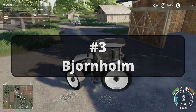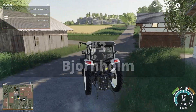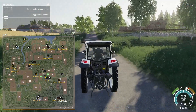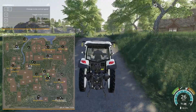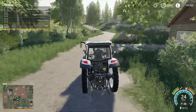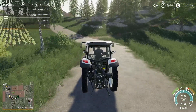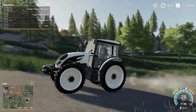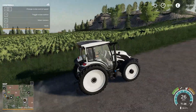Third on this list, we have Bjornholm — some of you guys might remember that name, because it was a starter map in FS15. Well, it is completely overhauled for FS19, with a brand new engine, new textures, extra fields, and sell points. Not only is it the same map that was in FS15, but there's so much more that it's just like its own map aside from that, which is really cool.